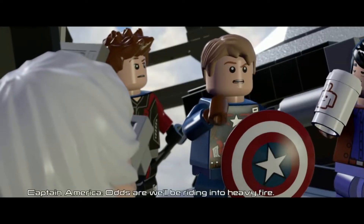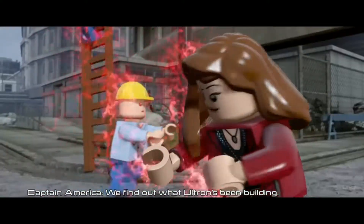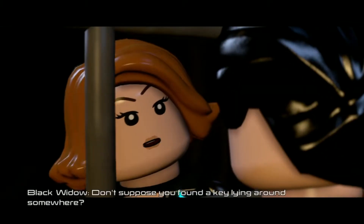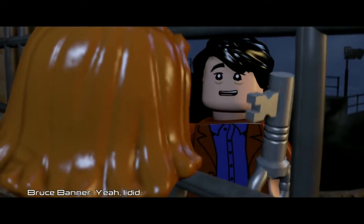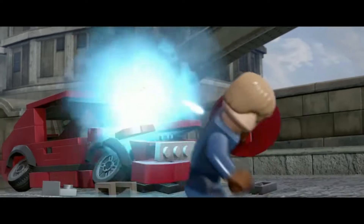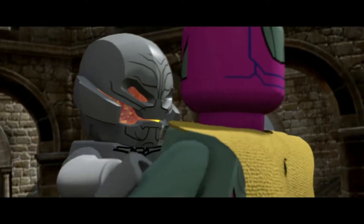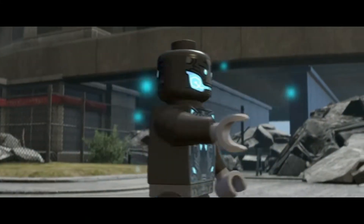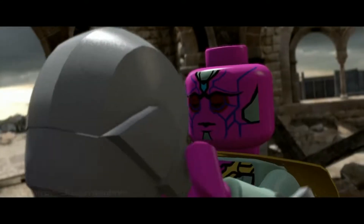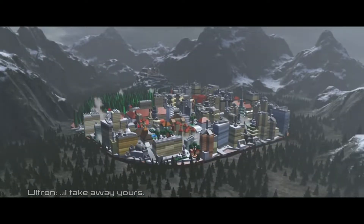Ultron knows we're coming. Odds are we'll be riding into heavy fire. Our priority is getting the people of Sokovia out. We find out what Ultron's been building, we find Romanoff, and we clear the field. Natasha, you alright? I don't suppose you found a key line around somewhere. Yeah, I did. Break the lock instead of just putting the key in it? That seems like doing it the hard way. Ultron. See ya, buddy. You shut me out. You take away my world, I take away yours. Here we go.